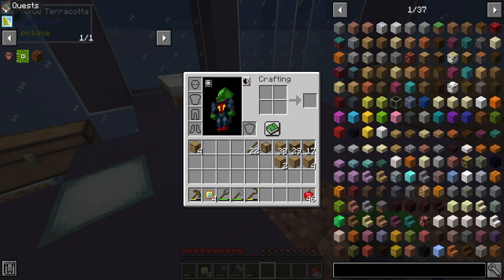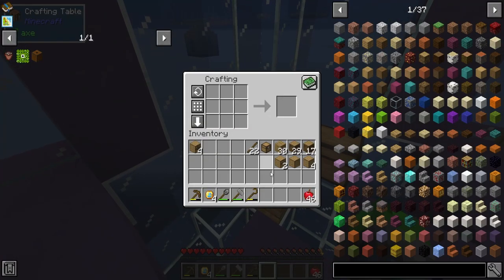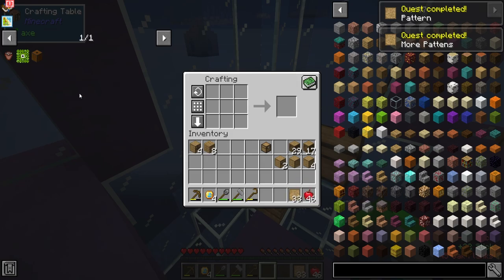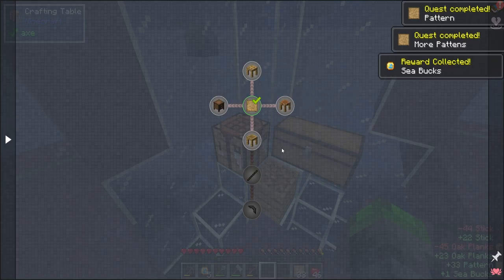Let's see — first thing is the pattern, super easy, just some sticks and some wood. Not like that yet — go like this. Yes, we do need quite a bit of these patterns, and then we've unlocked everything else.